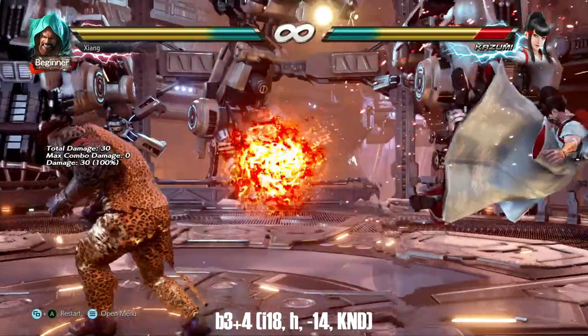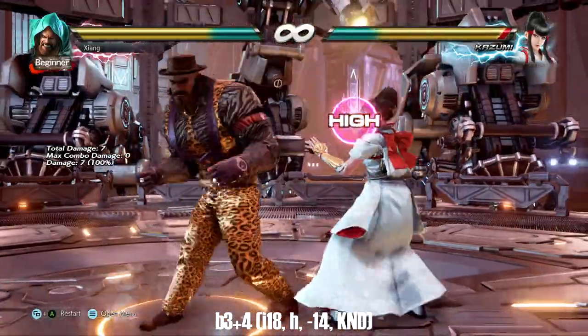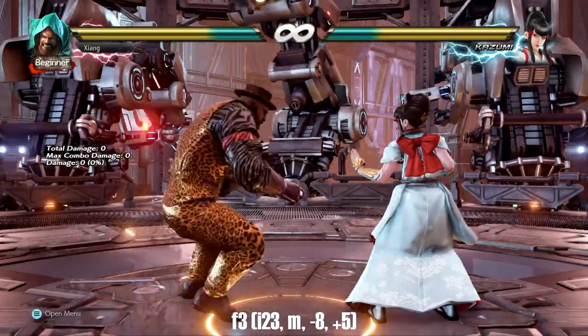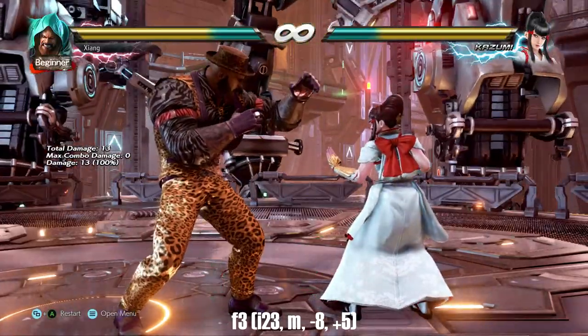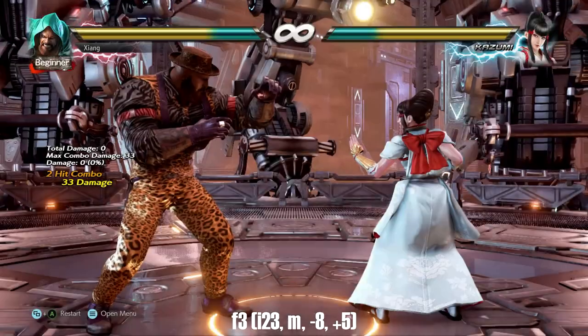Back 3-4 is the return of Marduk's old-school back forward. It's long-range and safe, mostly due to pushback, and it wall bounces. Forward 3 is a bit slow but it's completely safe and has a confirmable launch extension which is only negative 11 on block.